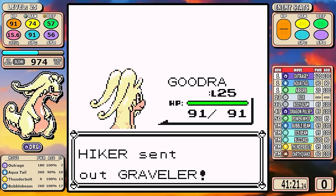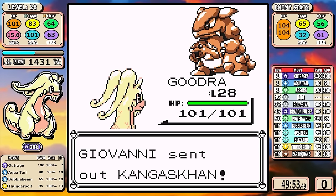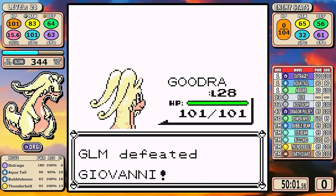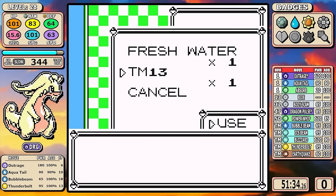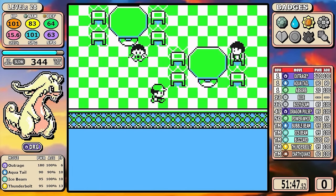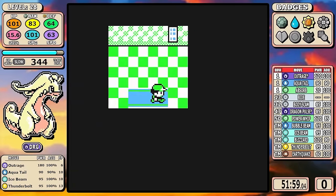From there we can essentially just start to speed run the game. Rock Tunnel doesn't really matter, Rocket Hideout is very easy, Goodra has an incredible learn set to make it through easily. Giovanni is nothing. Then we go straight to the Celadon Buy. I don't do any vitamins and I don't even buy potions for this run. The only thing to note is I do pick up Ice Beam.